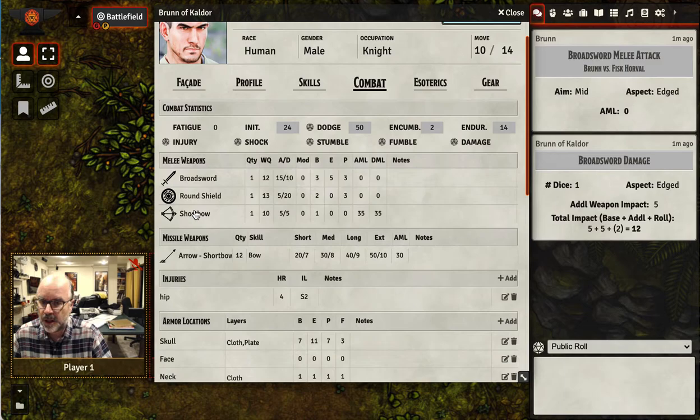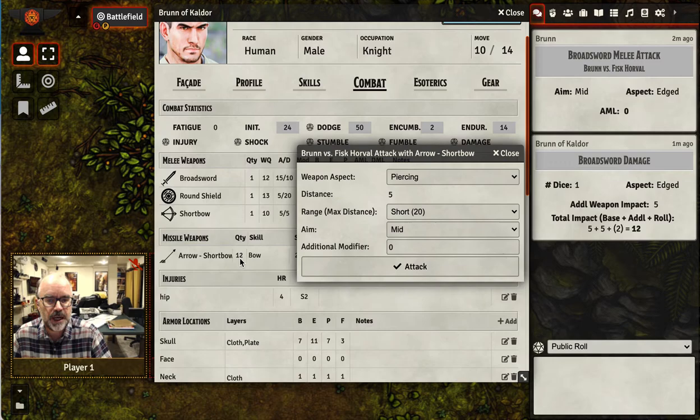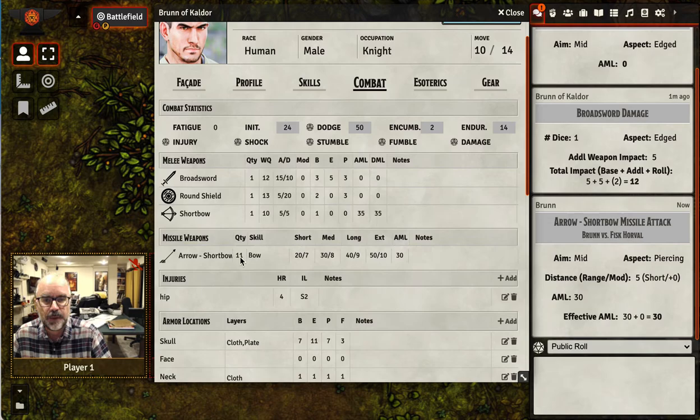When we go back to the combat section and I initiate an enhanced combat with the arrow — not with the short bow — I've enabled an optional configuration to track missile quantity. I'm going to initiate the attack here. We have 12 arrows. We do an attack, and now we have 11 arrows. So it's set up to automatically track your missile quantity. If you run out of ammo, you can't fire your bow.